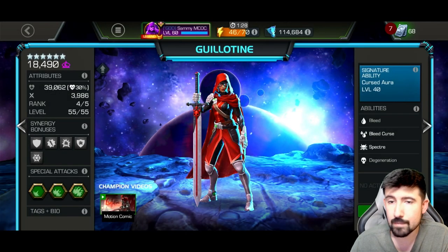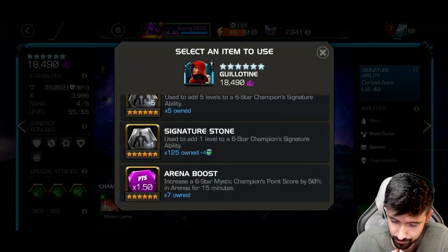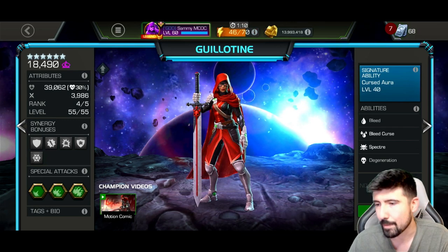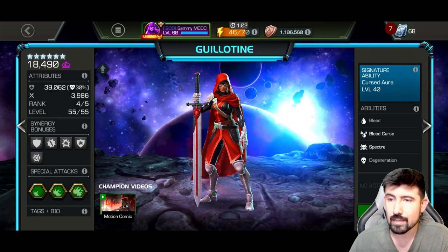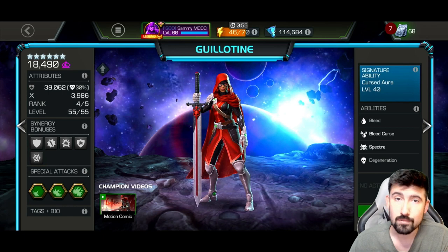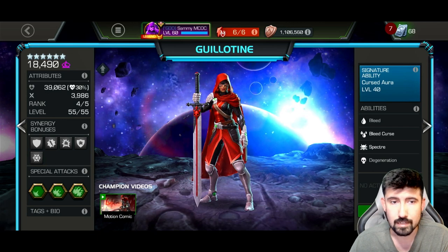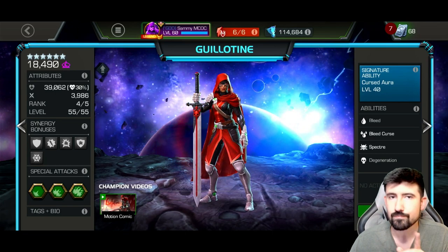That was the Rank 4 Guillotine gameplay. I think I might sig her up — I got a bunch of extras from doing the Gauntlet twice and the legendary event crystals, so I have a decent amount. But there are a lot of six-stars coming out I might need to save for. Let me know what you thought about Guillotine — I really love the champion. The design is fantastic, great looking, fun and smooth to play, with tons of uses in story content, event quests, and maybe battlegrounds one day. Hope you enjoyed, take care.